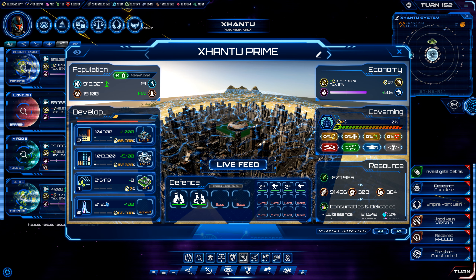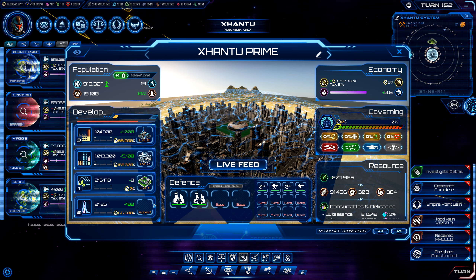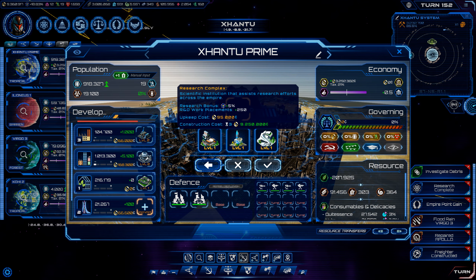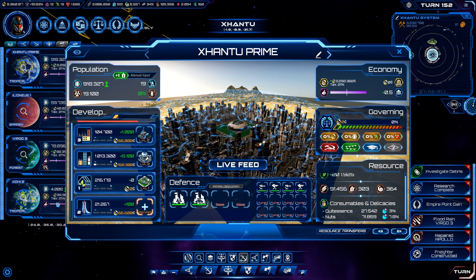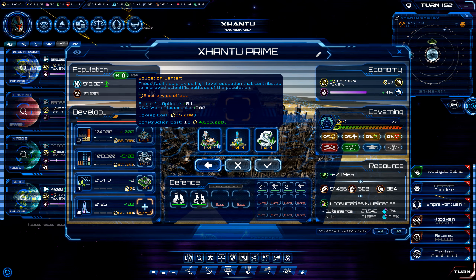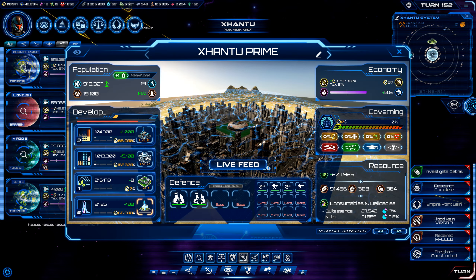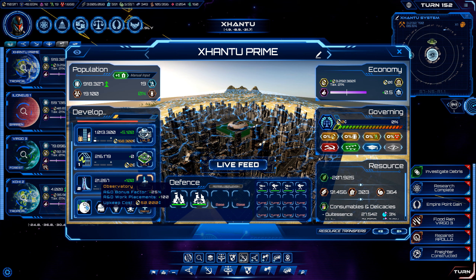I'm also going to stop increasing our ag sector here. Let's see — we can now afford the research complex. We could do a synthetics laboratory that will boost our drugs and substances, but that doesn't look like we're doing anything there so that's probably not going to be as useful on planets that don't have any real research capabilities. This education center is very helpful because it increases your base scientific aptitude by 0.1 across the empire, but in this case we're going to do a research complex, and then we'll probably do a core mining district as our final upgrade here for our moon.